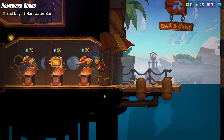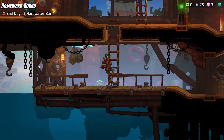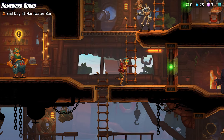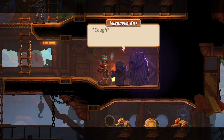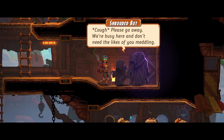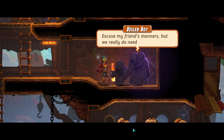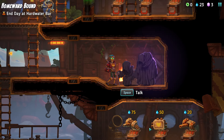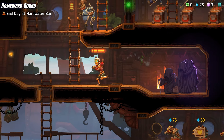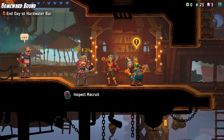Can I jump down here? Can't jump down there. Let's head up. Who's that? Hello? Please go away. We're busy here and don't need the likes of you meddling. Excuse my friend's manners, but we really do need to focus, Captain. Alright, they don't want to talk to me. He's a recruit.